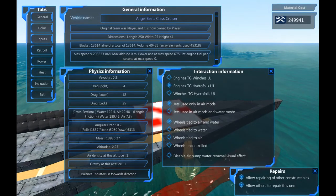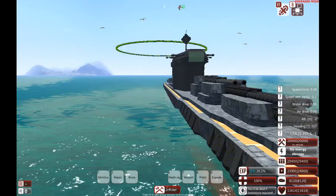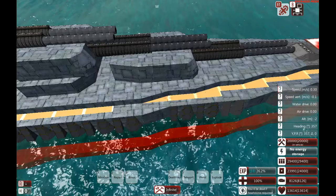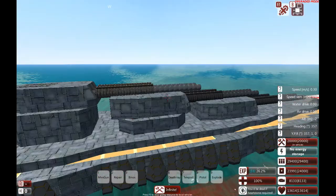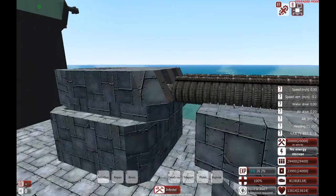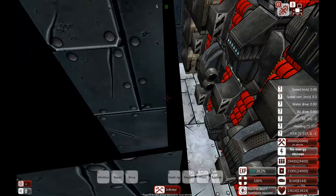The ship is 250 meters in length, 25 meters wide, and 41 meters high. It goes for a Yamato-style battleship with three turrets at the front and two at the back. These are all cram cannons, so they'll be firing some pretty big shells with a load of high explosives inside.